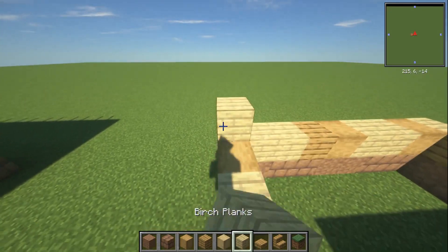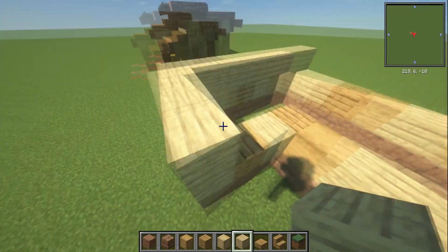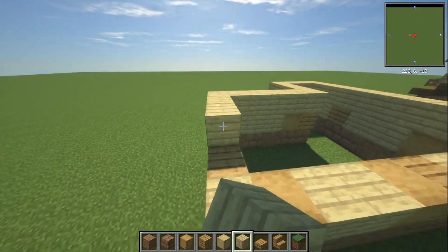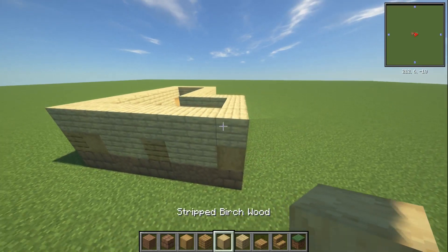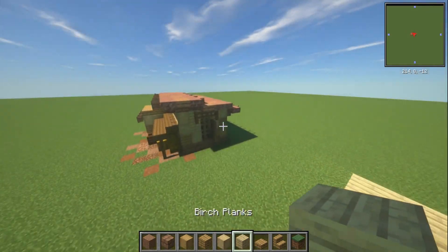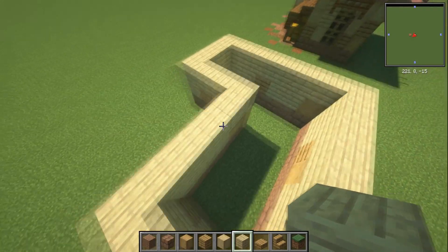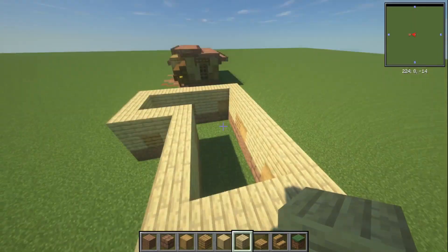We're going to build this up one more layer again. Start with your birch planks first — we can go over the entrance here, we're actually going to have to put in a stair there but for the time being that'll do. Go all the way over this, and now with our stripped birch wood we'll do the next level as well. Just checking — that's three blocks high, okay cool. The back is kind of sloped down but it looks like it is the same level.